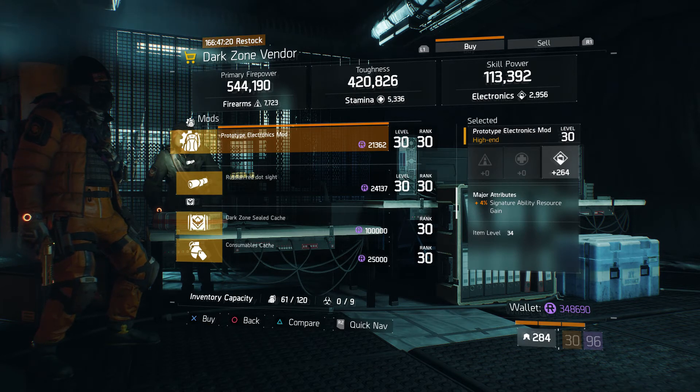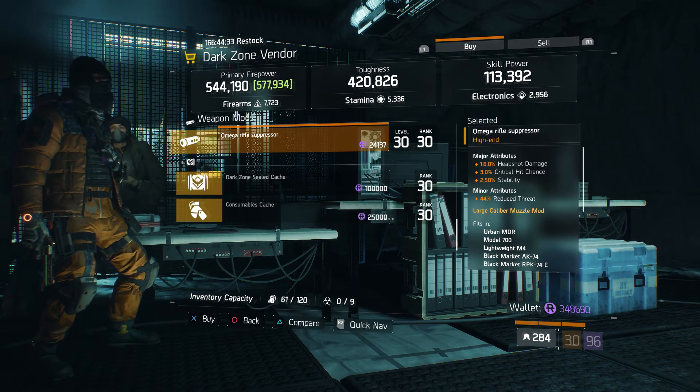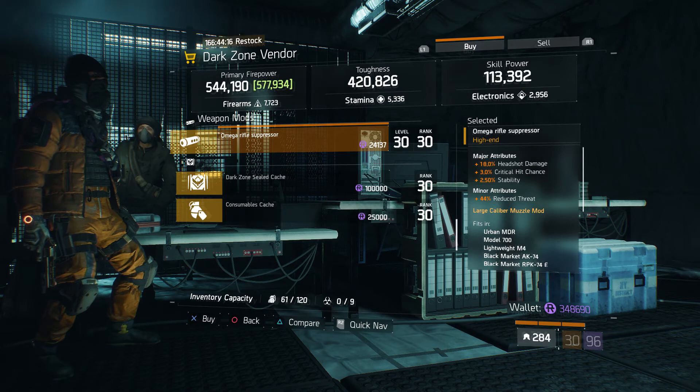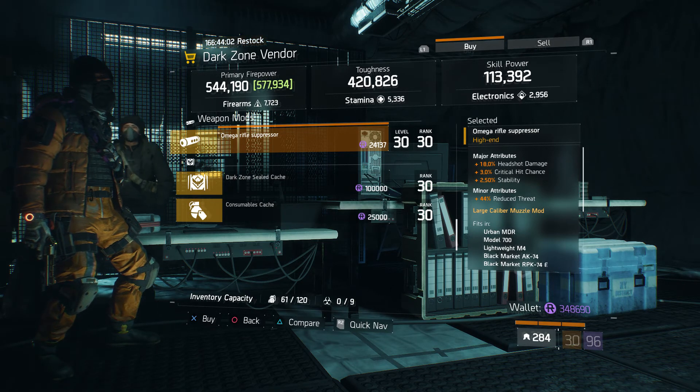At East 40th Street, we have a 264 electronics mod. I wouldn't really recommend this one unless you're in desperate need of decent electronic mods — crafting your own would be a better option. The ability resource gain is what's got me thrown off; signature ability resource gain isn't the worst thing ever, but it's not the greatest either. Having some of these in your mods will help you get your signature ability back, which could help depending on your build. At East 31st Street checkpoint, we have another omega rifle suppressor, this time with crit chance instead of crit damage — and in my opinion that is better. Crit chance is always better than crit damage, especially on an assault rifle, sniper, or MDR — anything that's not already an SMG. Crit chance trumps crit damage. I may pick some of these up myself.